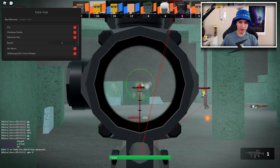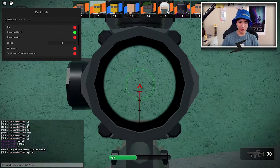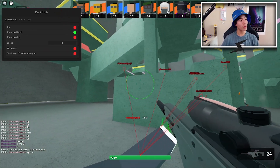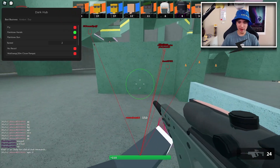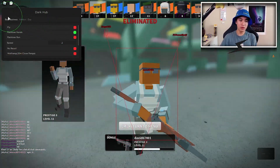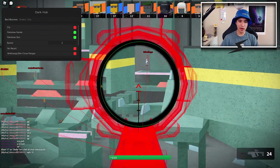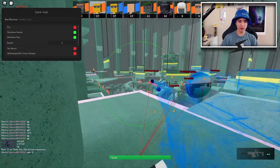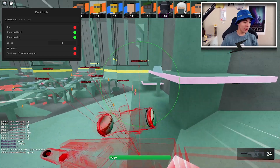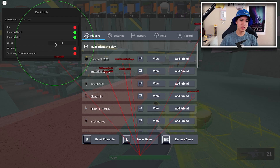We have rainbow hands, which is exactly what it sounds like — it gives you rainbow hands in the game. You can see my hands are rainbow. We can also click rainbow gun and as you can see there it is — rainbow gun. The gun, knife, and hands are all rainbow if you want.